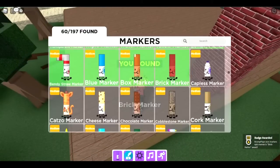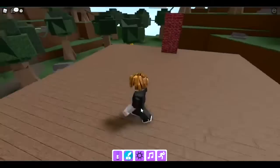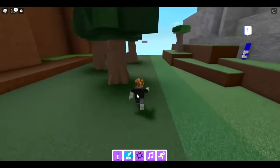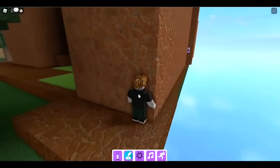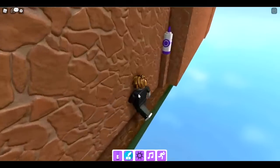The next one is the capitalist marker — he's on the edge of the map in the mountain biome. Go to this tree and this rock, and you'll see a little ledge. The capitalist marker is right there. Jump up and get it — the capitalist marker.